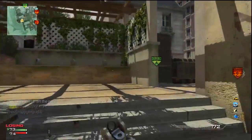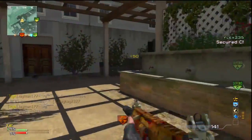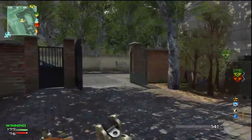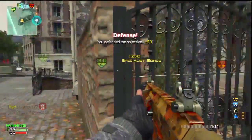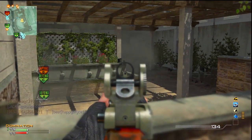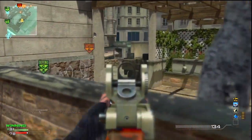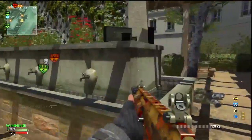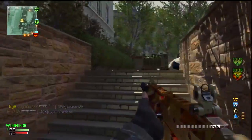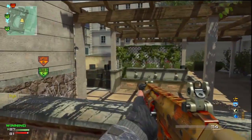My setup that I recommend — if you're going to use the ACR with extended mags, I suggest sleight of hand, quick draw, and marksman. For your specialist pack I would suggest scavenger, stalker, and blind eye. Since Resistance is a long, wide-open map, there's no need to run assassin, because even if they do spam UAVs, the map is large and the spawns are highly separated, giving you enough time to escape.